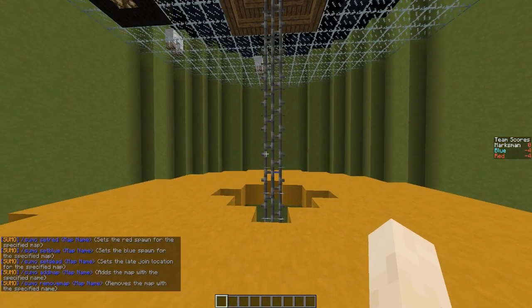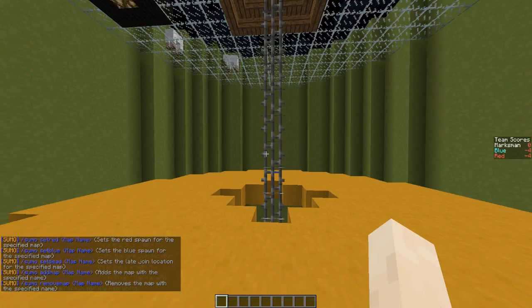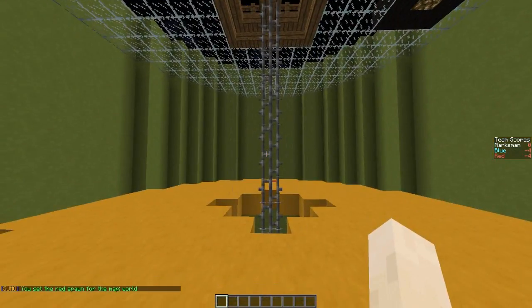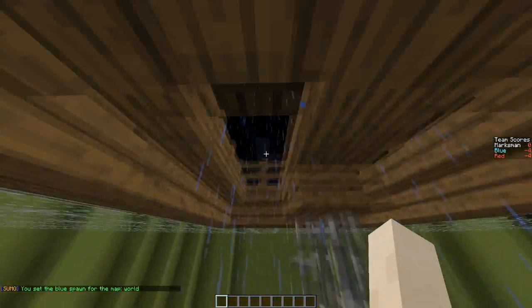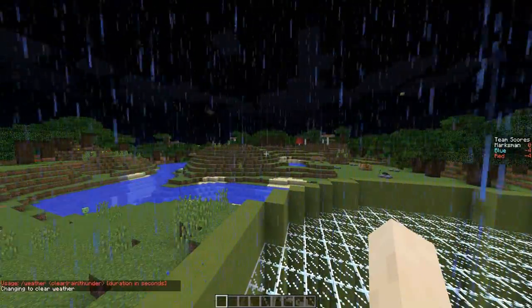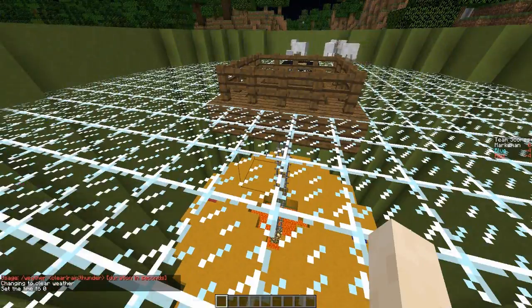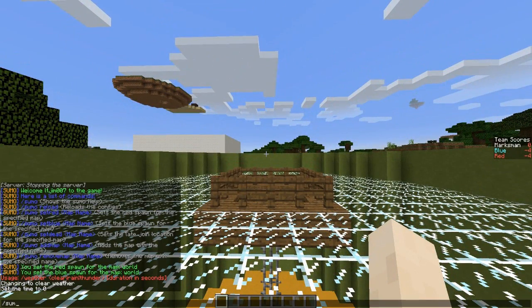First of all we're going to want to set the red spawn, so 'sumo set red' for the map world. And now blue is going to be over here, so you do the same command: 'sumo set blue' for the map world. Now we're going to want to set the weather clear and time set nil. Then we're going to want to set the dead area over here, which is also the lobby, so 'sumo set dead' for the map world.